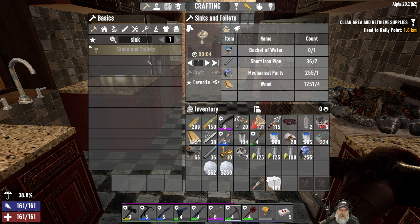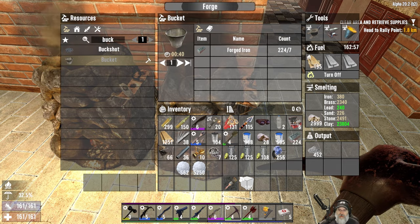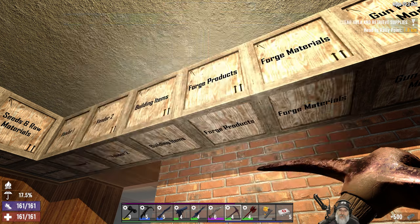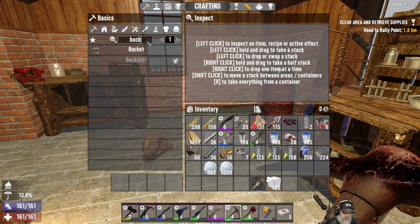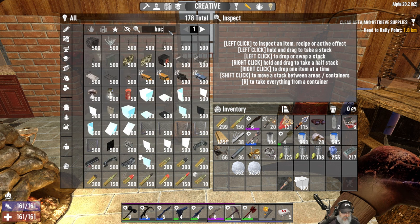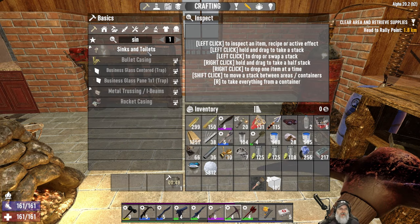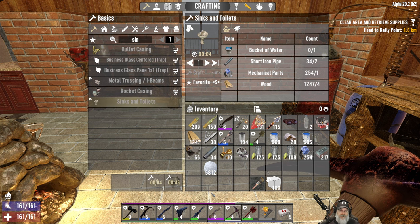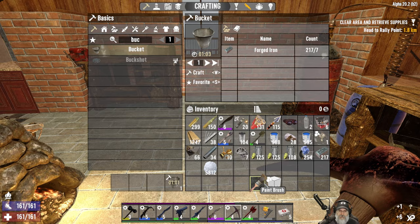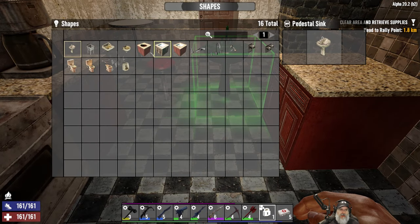I guess we need to make another sink, so we need to make another bucket. With forged iron, which I already have. We're actually going to pull a full bucket out of the creative menu, and we should have everything else we need to make the sinks and toilets option. Let's grab this - we want the red kitchen sink.